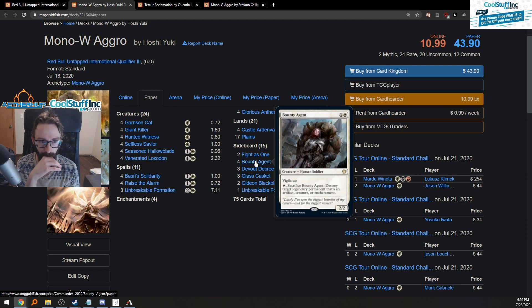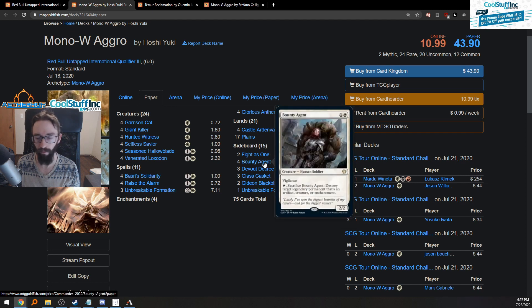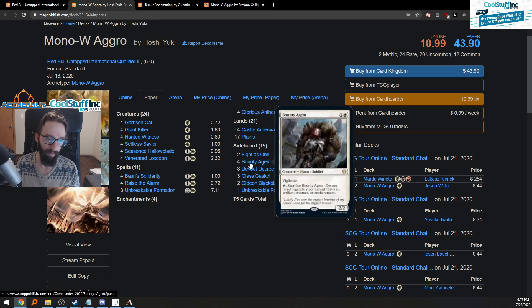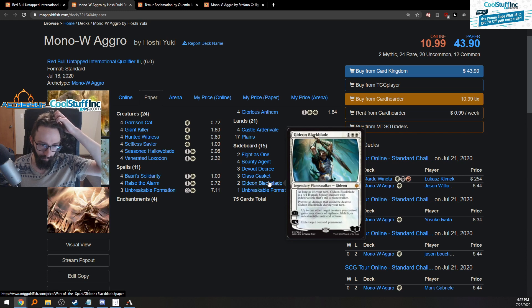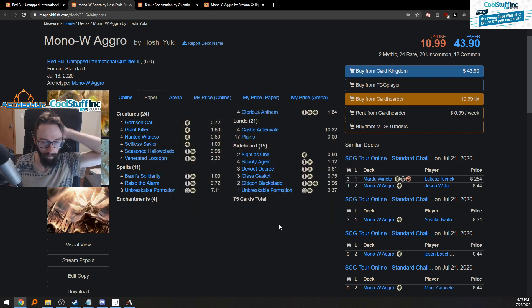Including both Giant Killer and that destroy-legendary effect for Uro is kind of redundant — you're already handling it. The decree makes sense against mono red, and it can also exile things from Jund like Korvold, which might be hard to deal with otherwise. Against mono green, it can hit Questing Beast — that's actually huge on top of Giant Killer. I just wish it could hit planeswalkers. Gideon's Triumph makes sense for control matchups, and more indestructibility makes it harder to deal with.